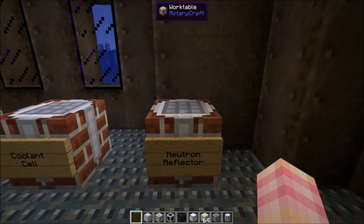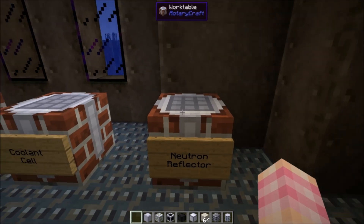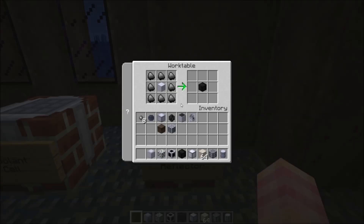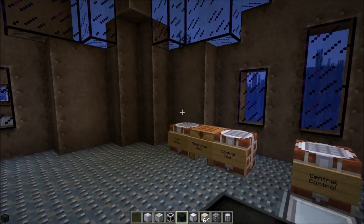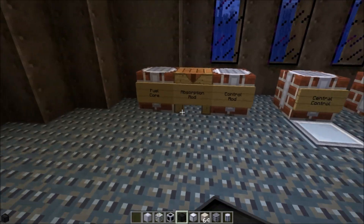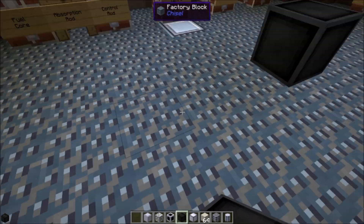Now we've got neutron reflectors. Neutron reflectors are again something that you don't need — they're not a required part, but you can definitely use them. A neutron reflector is crafted with a steel block surrounded by graphite. Graphite is just coal dust in a smelter or any kind of furnace. The neutron reflector does exactly what it says — it reflects neutrons. The way fuel cores work is that as they burn off the nuclear fuel, neutrons shoot out from them in the four cardinal directions around them.